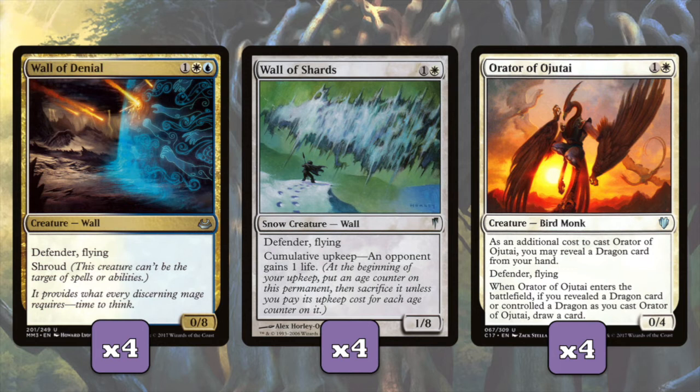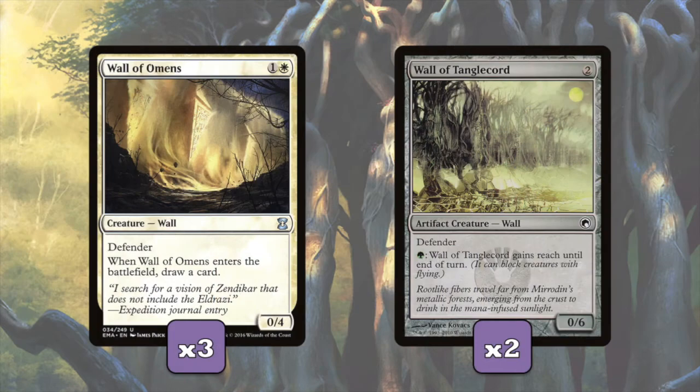Wall of Denial: for one white and a blue, you get a 0/8 Defender Flying Shroud wall. The Shroud doesn't work well with Assault Formation - we can't target it to attack, so it can only attack if we have Arcades out. But still, a Shroud flying 8-power creature is pretty crazy. Wall of Shards - part of the reason the price of this deck went up is because this card spiked in price. For one and a white, we get a 1/8 Defender flyer with a downside of cumulative upkeep where our opponents gain 1 life equal to the counters on it. And Orator of Ojutai: for one and a white, we get a 0/4 Defender flyer that when we cast it, we can reveal a dragon card, and when it comes into the battlefield, if we reveal the dragon or we control a dragon like Arcades, we get to draw a card. Moving on, we have Wall of Omens: one and a white, we get a 0/4 Defender that when it enters, we draw a card. And Wall of Tanglecore: two colorless, we get a 0/6 Defender that if we pay green, it gains reach. So that's pretty nice against any flyers like Mantis Rider.